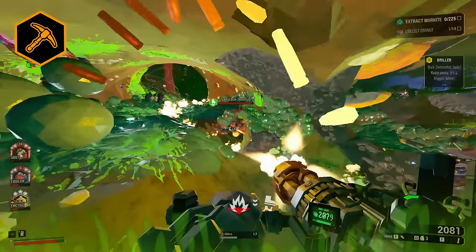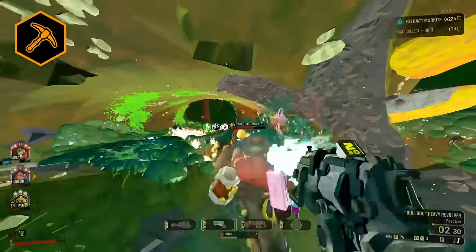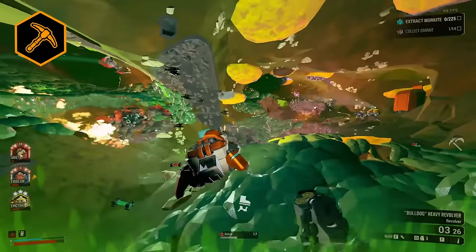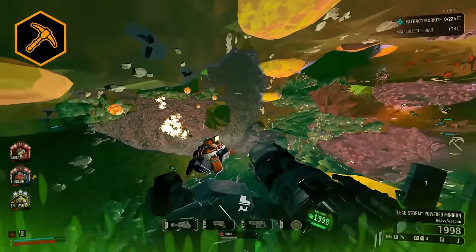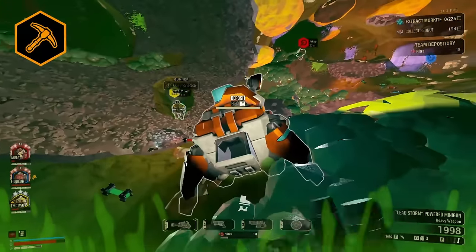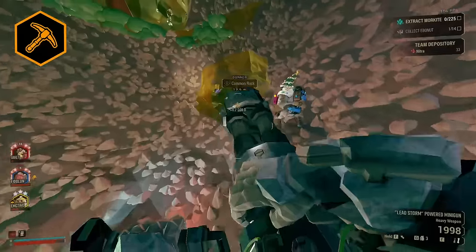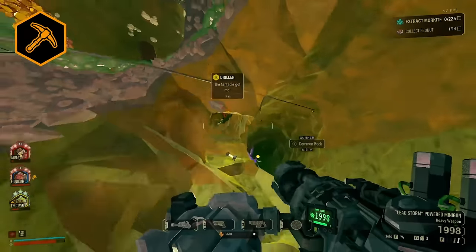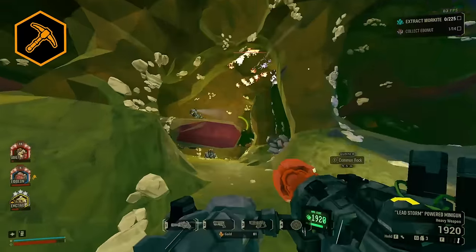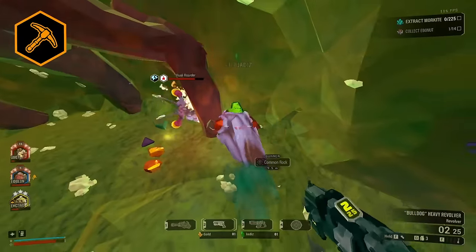We're going to start with Mining. Mining is the most bare bones mission type — it's the simplest. The objective is just to go through all the caves and get all the Morkite. You drop into a safe starting cave, which oftentimes has 40 to 50 Nitra — for me in modded difficulties, that's a resupply. You have sets of tunnels and pretty traversable caves. You walk through a tunnel, enter a cave, and the Morkite and Nitra is in the cave. Sometimes it's in the tunnel, but most of it is in the cave.